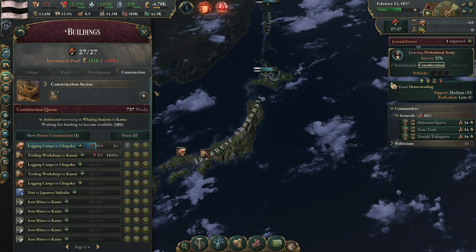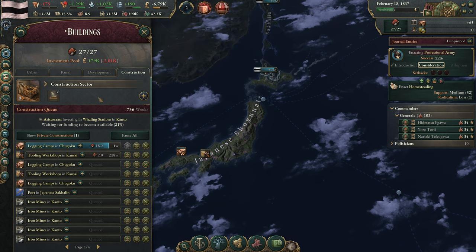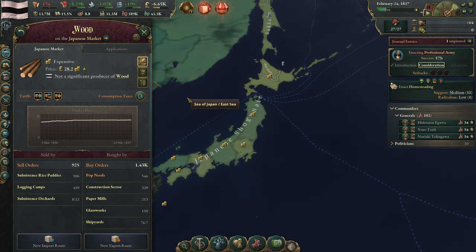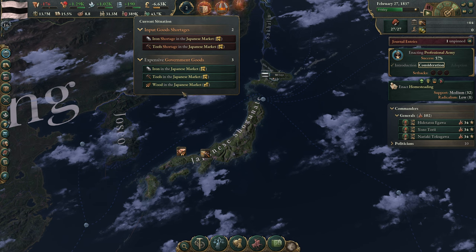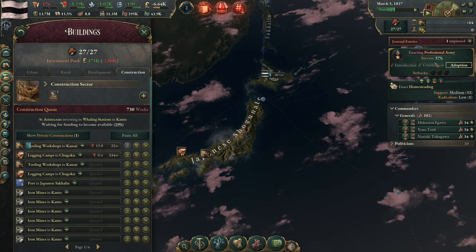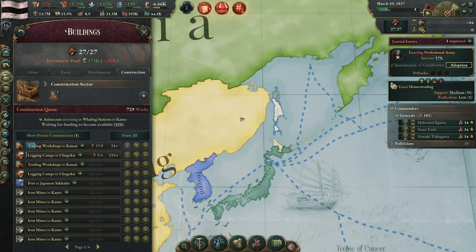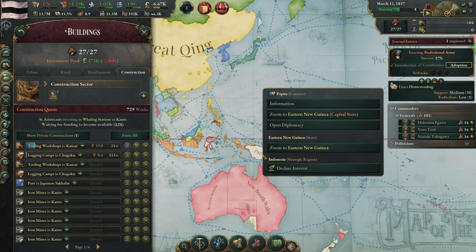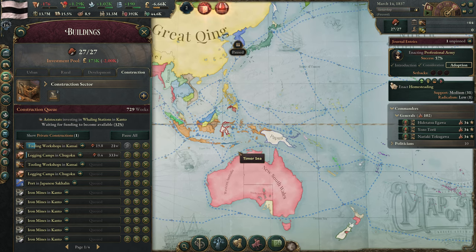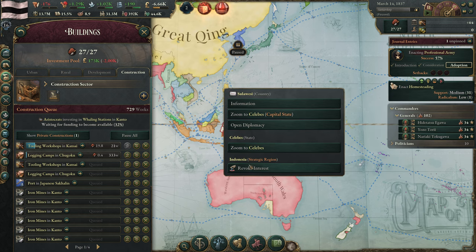One tooling workshop is done — that's good. We're going to lose our power rank, but we're aware of this and not concerned. The wood issue isn't that bad and we should be fine with our wood situation. We're now adopting professional army — that's happening very quickly. These colonizations out over here are also happening quickly. Eventually we could declare interest down this way and take over areas like Papua.